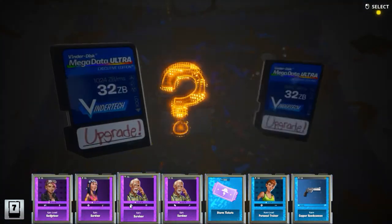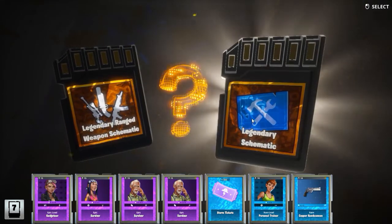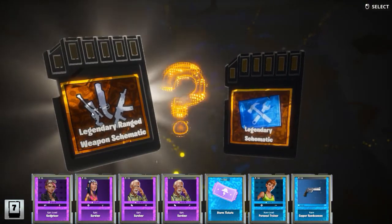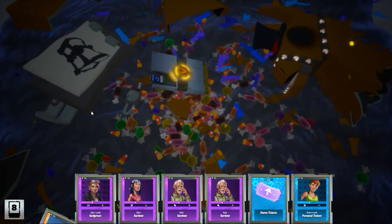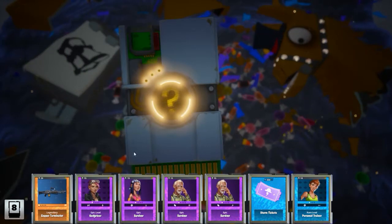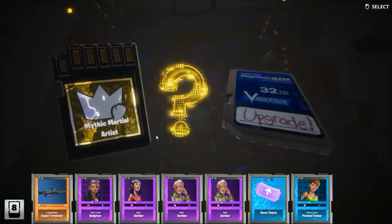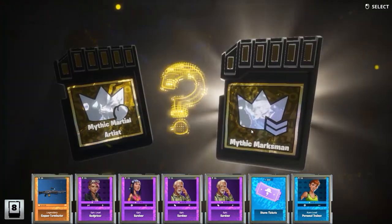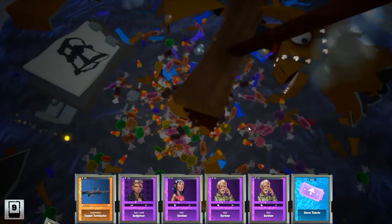What did we get? Legendary schematic or ranged weapon schematic. I think I will go with ranged because I do not have any. Terminator — Mythic. Marksman. This was really nice.